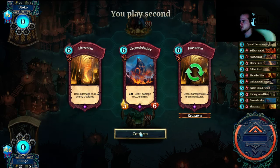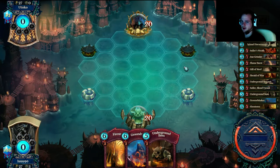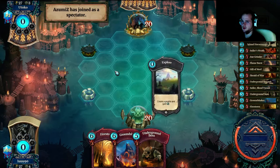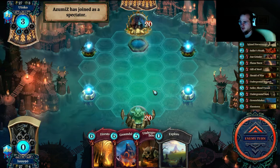I almost want to keep this yolo. The play was to hit into his lord of terror and summon the creature with haste, because next turn I can — I mean he still towns me — but I can firestorm, flame burst it, make room and charge in here, because he couldn't kill me.